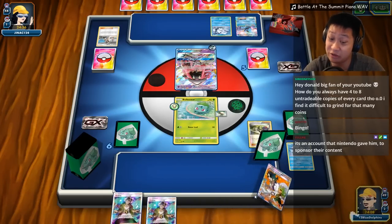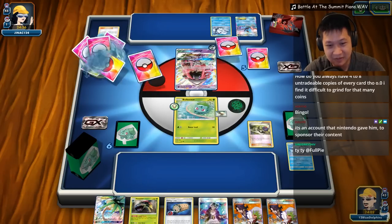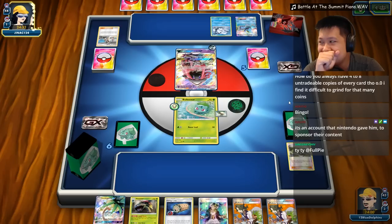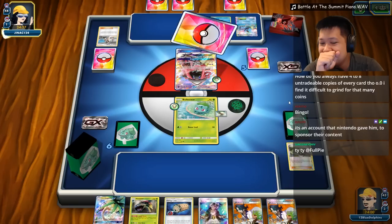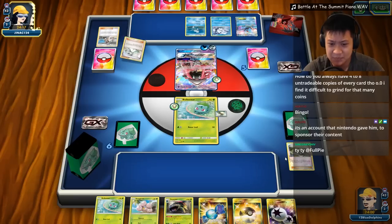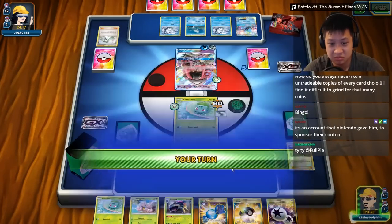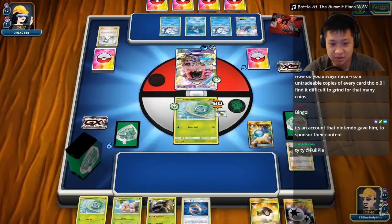We're not gonna Sycamore all these valuable draw supporters away — we're gonna shrink his hand to punish him. Another dead hand. It's okay, we're still absolutely okay — probably. Look at that neck, ain't that hot. Rare Candy, Venusaur!